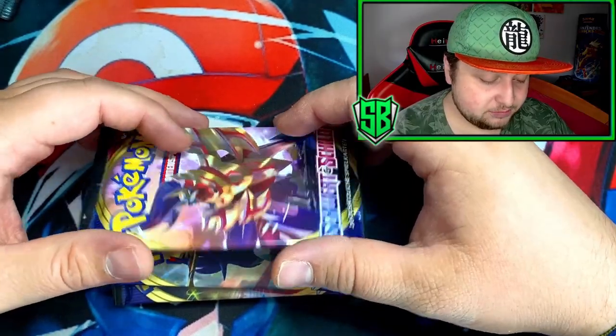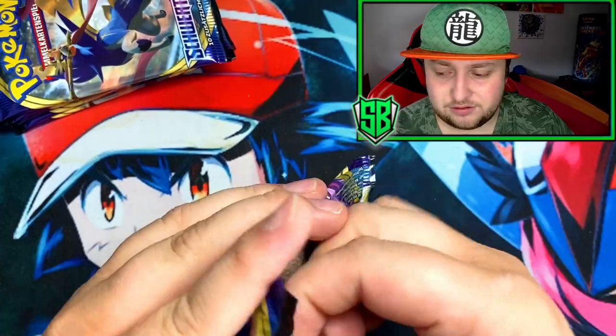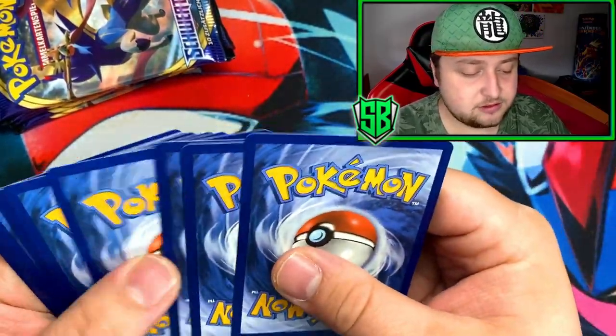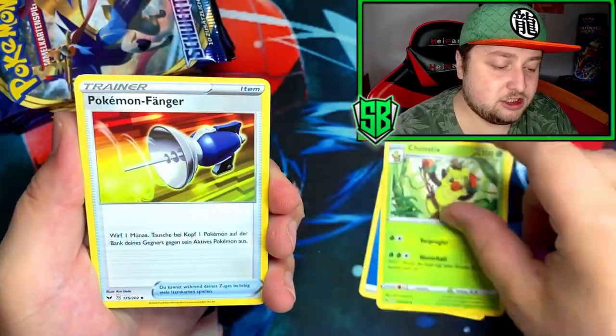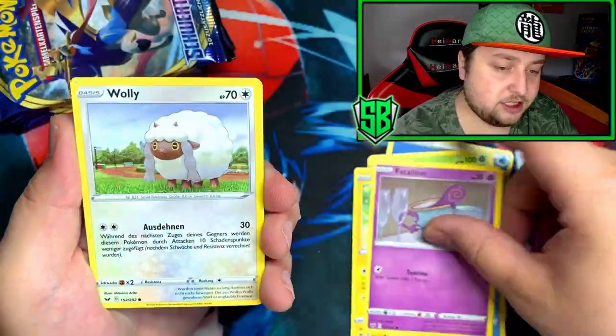So we got six Sword and Shield base here. Let's hope to pull at least one big card from that one, otherwise this will be a rip. Let's go — water energy, Pikachu. That's always a good sign.